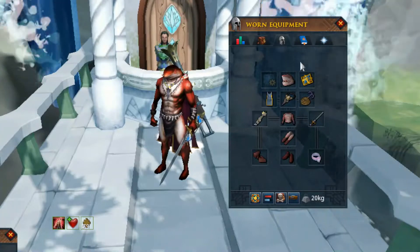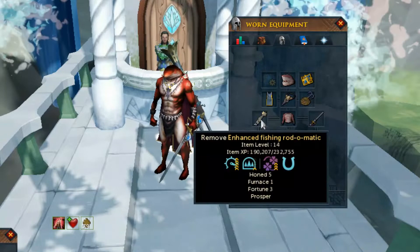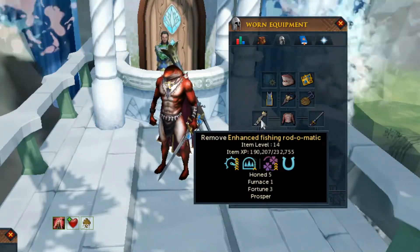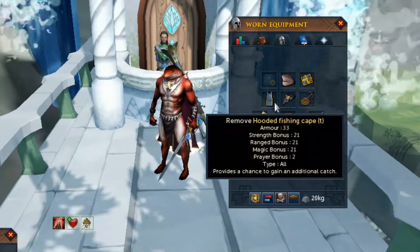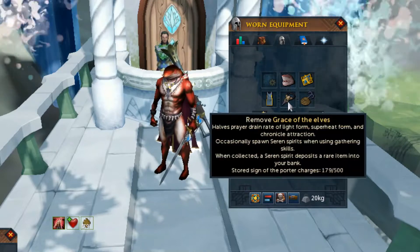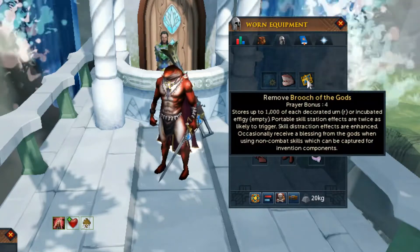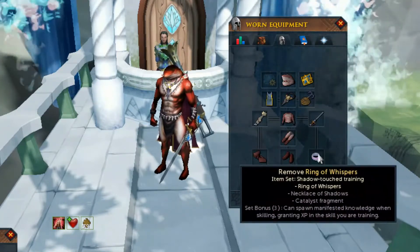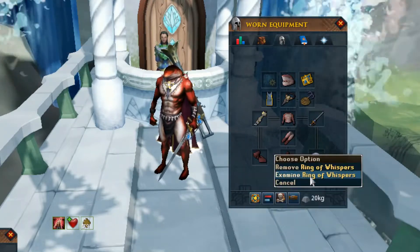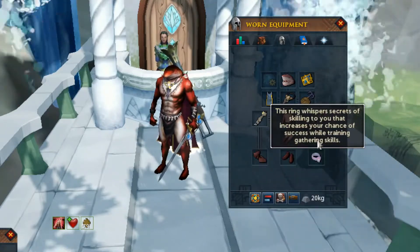Regarding the equipment to bring, bring the Furious Shark outfit, which is the fishing outfit. In the beginning you're not going to have the Crystal Fishing Rod, so bring the next best fishing rod you can. The fishing cape provides an additional chance for extra catch, so that means more points for you. A Grace of the Elves, a Mithril Grapple, a Brooch of the Gods which is really good. A Ring of Whispers because it grants you additional levels for gathering - it increases your chance of success while training gathering skills.